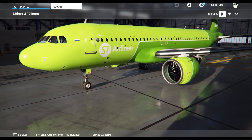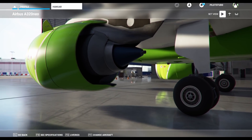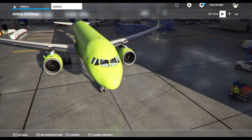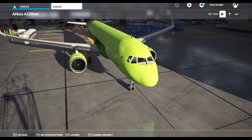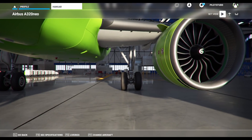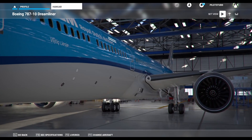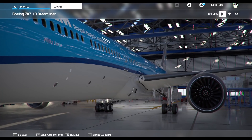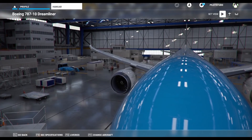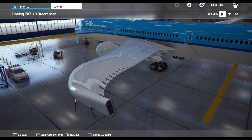You get the S7 livery, which is a Russian airline on the A320neo, as well as the KLM 787-10 Dreamliner. I think that's a very nice touch and it shows Asobo's commitment to really improving the sim. These liveries are really high detail. Overall, this world update is really looking good — probably one of the best, if not the best, so far in terms of all the content we've got. Most of the points of interest are in France, I'd say about two-thirds, although this is a rough estimate from the list they give us.